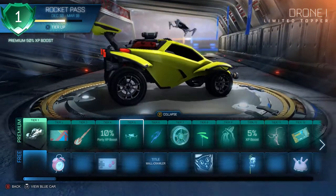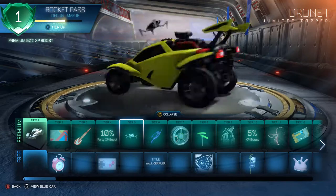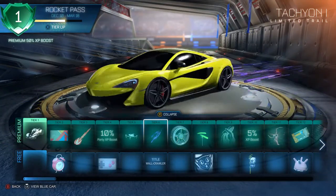The drone topper — I gotta give it to them, this is a unique and interesting topper. I'm curious how the later upgrade stages will look. I don't usually like using toppers, but this is a pretty nice one. Then there's a really nice trail — it's a lot nicer than the one they had in the previous Rocket Pass.